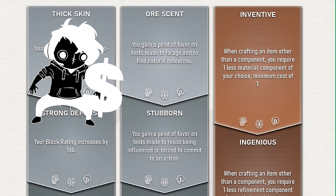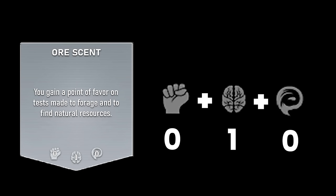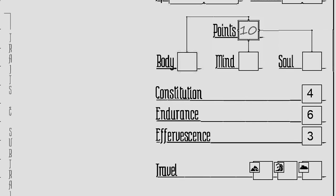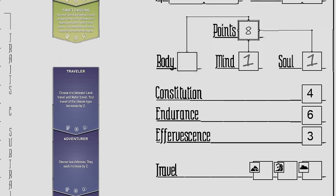All talents come at a cost. At the bottom of each talent are three numbers — respectively, these are body, mind, and soul cost. When we're acquiring a talent, we'll just add these numbers together. Ore Scent, which we'll have to take first, costs 0 body, 1 mind, and 0 soul — so it will cost a total of 1 talent point. Stubborn costs 0 body and 0 mind, but 1 soul — it'll also cost 1 talent point. We spent 2 talent points total, going from 10 down to 8, and those talents cost 1 mind and 1 soul point respectively, so each of those scores will go up to 1.